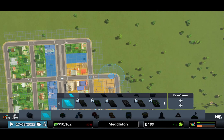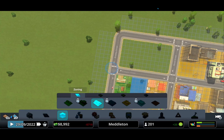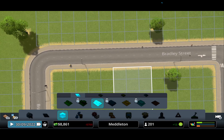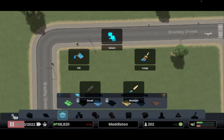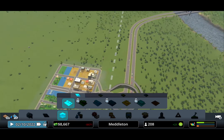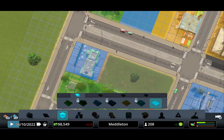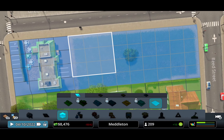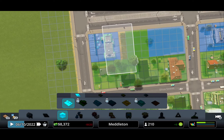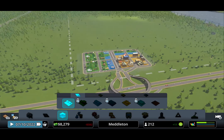I'm gonna pause it and make this area industrial. There's also a bit of residential demand here. I'll create a buffer zone here because we don't want pollution next to our residential areas. We have to have pollution because it's industrial and we don't have offices at the start of the game, but what I mean is we don't want industrial pollution right next to the residential areas.